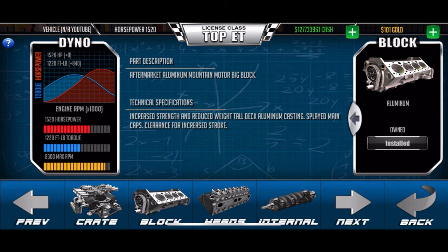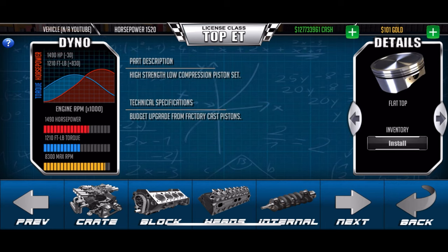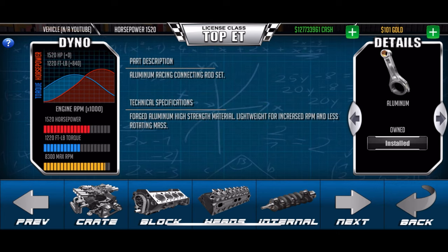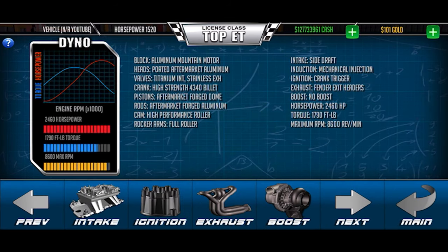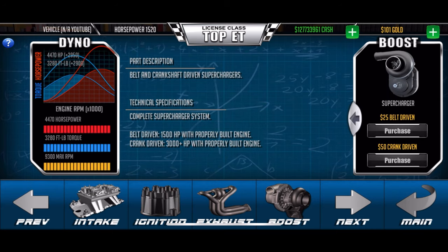So the setup: big block, aluminum heads, billet crankshaft, dome pistons, aluminum rods, and a roller valvetrain. Got the side draft intake with the crank trigger, some fender exits, and no kind of force induction — just all motor.